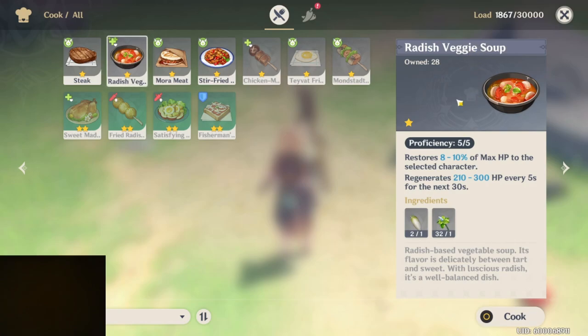Well, the key to making it delicious — which actually makes it stronger — is in the proficiency. Notice I have it at proficiency 5.5. So now I should be able to make delicious, and then I'll show you how this is done.